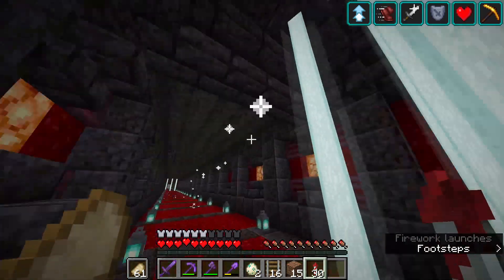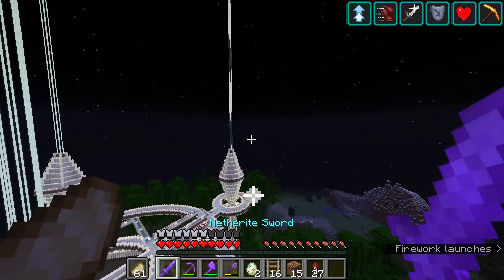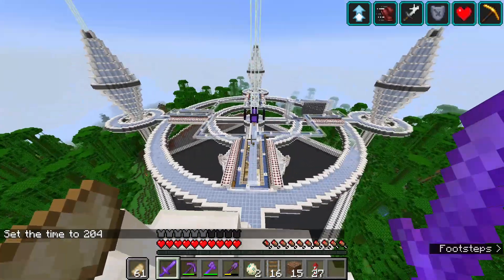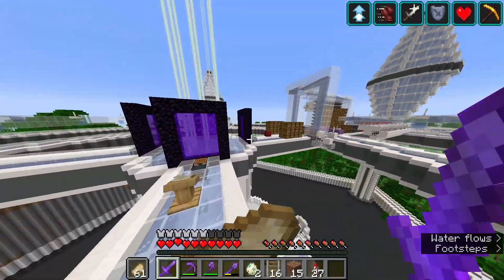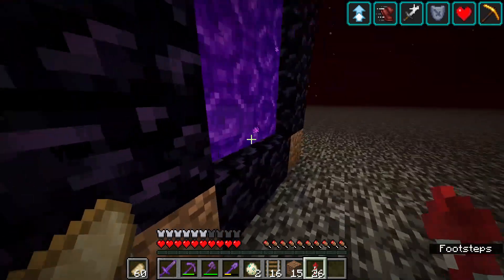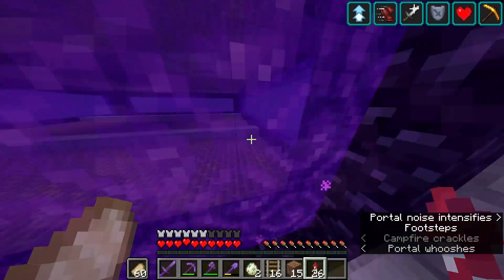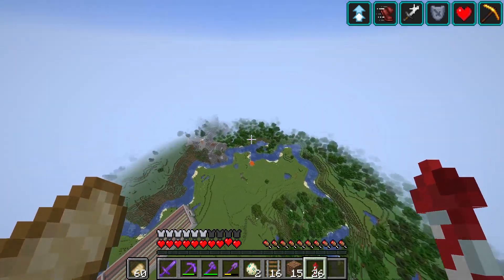Now flying up, we've finished looking at the main base — not a ton of function but a ton of aesthetic — and we're heading to the industrial district. The industrial district is probably the least finished of all the areas. I had big plans to build a few more farms and do some terraforming, but all the buildings are complete. We finished up the skyscraper, which is awesome, and flying down here is where we had all our mega farms.